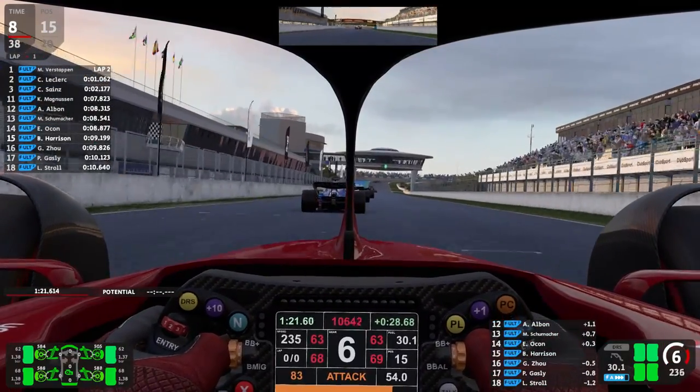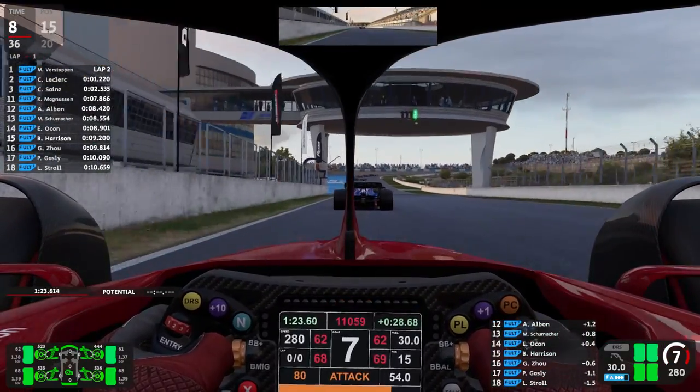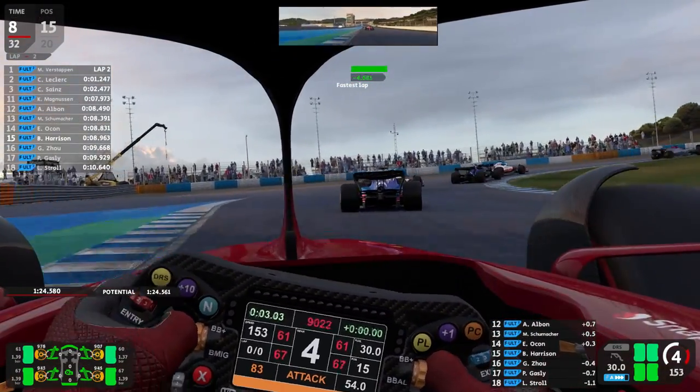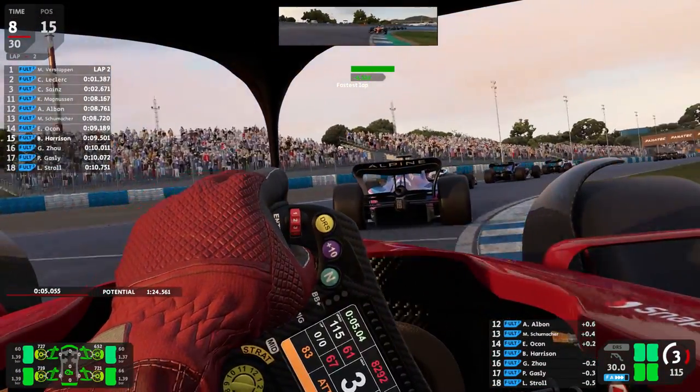Never ever swing back onto the racing line if you don't have a decent gap to the next car on track in your relative board. The good news is I think all sims come with one of these as standard, so get it activated in your HUD and use it.